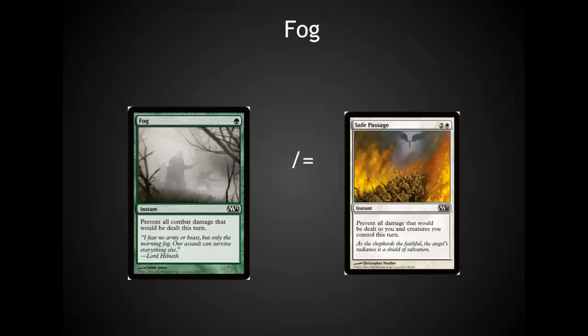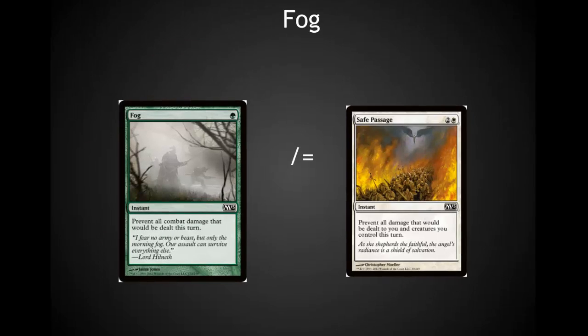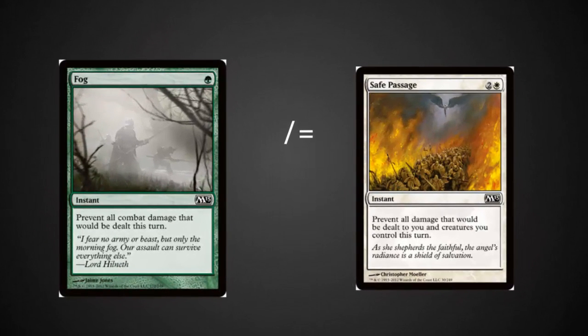Just to emphasize why I don't care for Fog — there are several better effects in the set. Compare it to Safe Passage, one of my favorite combat tricks in white: it prevents all damage dealt to you and creatures you control this turn, so it's a one-sided fog that also prevents direct damage. Safe Passage is several times better than Fog at the same rarity, a little higher casting cost but well worth it. Safe Passage is a mid pick for me, while Fog I usually avoid like the plague.